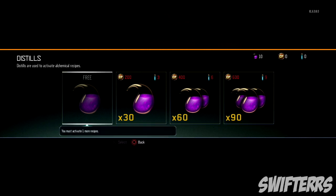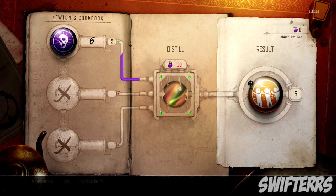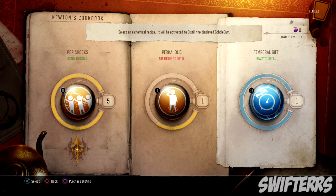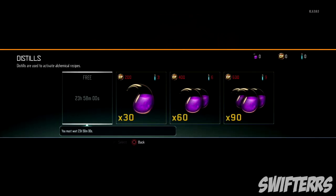As you guys can see, you are able to acquire free distill potions. You can acquire 30 every 24 hours, and then you can acquire other ones by spending Liquid Divinium or CoD Points. The more you play Zombies, the more Liquid Diviniums you'll acquire, and the more distills you can get, allowing you guys to transfer some of your not-as-well-used Gobblegums into a better one, like Perkaholic.